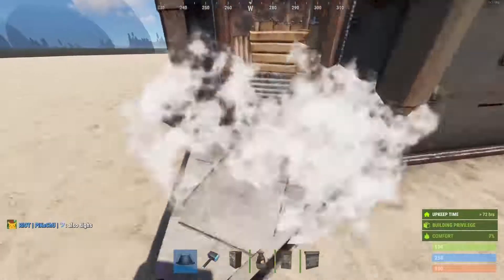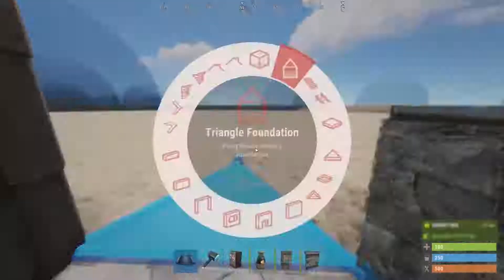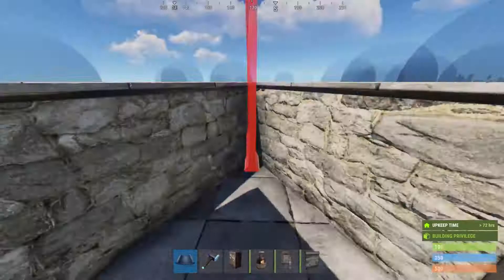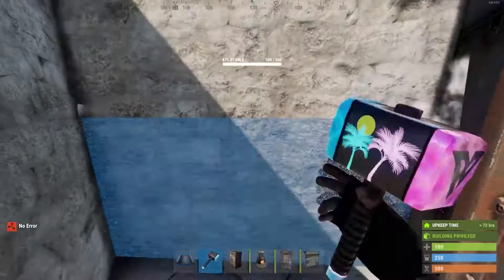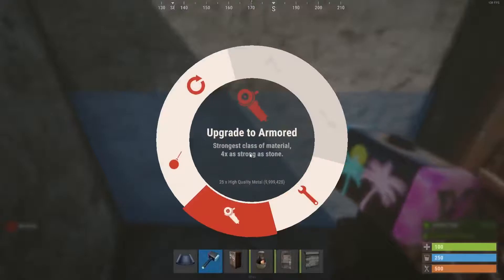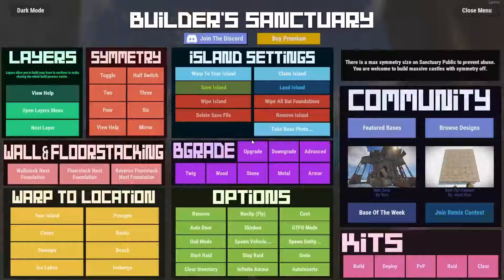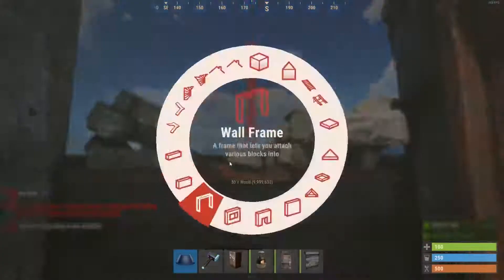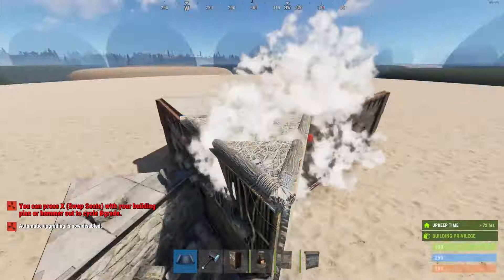We are now going to add more protection. Configure it like this. Half wall and top half wall — upgrade the bottom half wall to armor. Oh, the top one has to be a twig. I forgot about that. There we go.